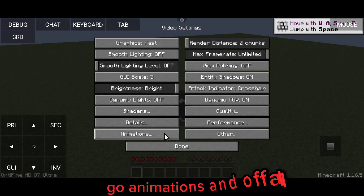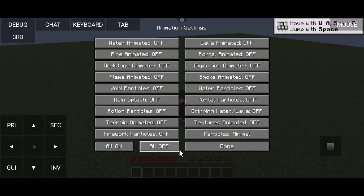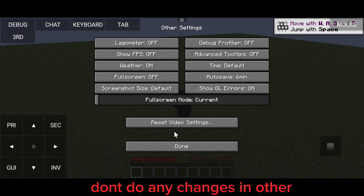Go to Animations and turn all off. Don't do any changes in the other settings.